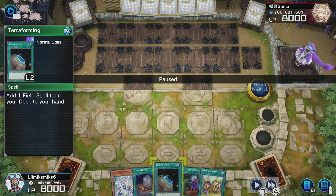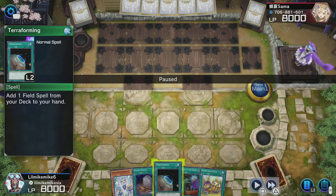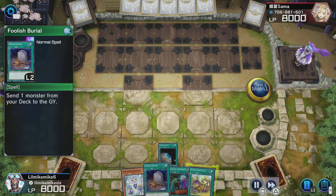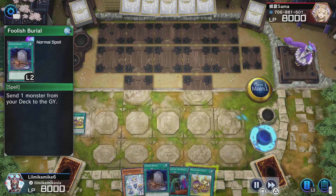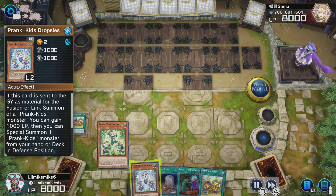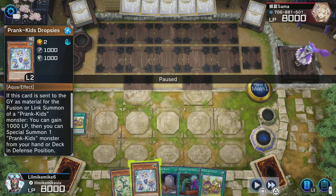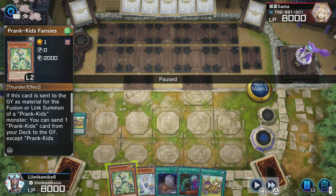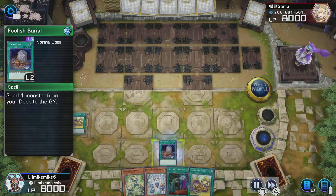The first thing you want to do is try to bait out any Ash Blossoms. I have Terraforming, Prank Kids Place, and Foolish Burial — these are ways to bait out Ash Blossom before you commit to your normal summon. He doesn't Ash, so I don't believe he has one in hand. But if he did, I'd still have Prank Kids Place and could have searched for two Prank Kids anyway.